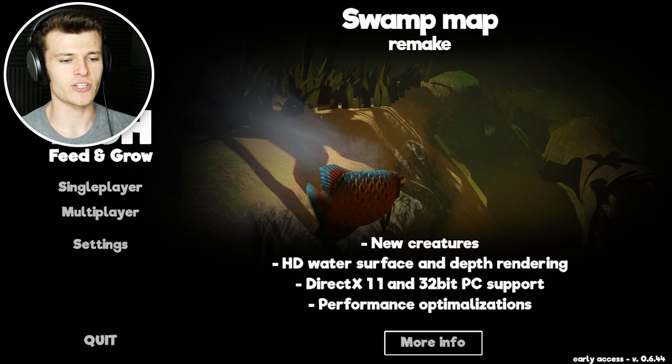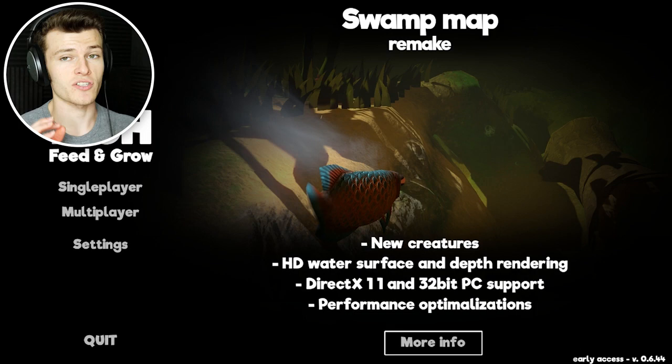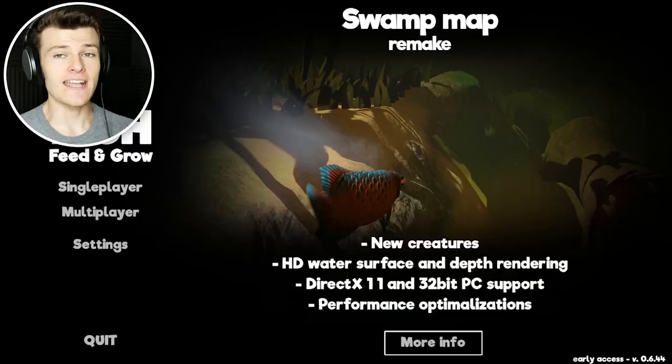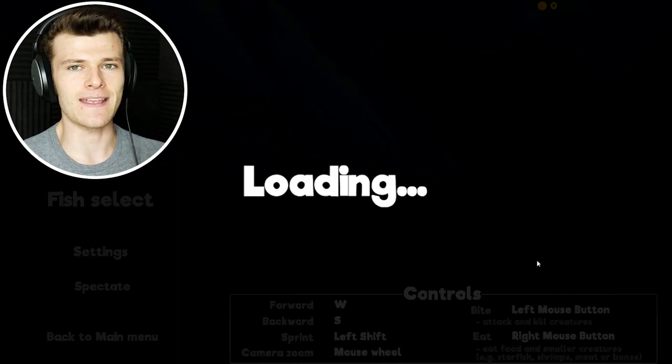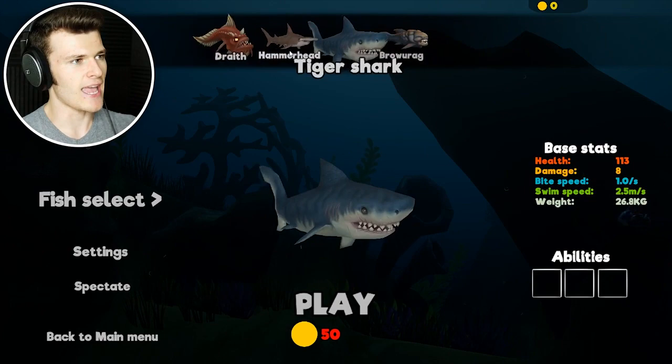There'll be a link in the description — not really, I always forget to put links in the description. Anywho, they added another pretty cool creature. They added a bunch of small stuff like worms, but they also added one more large creature. It's a hammerhead shark, and it's on the ocean map, and it only costs 40 golden coins. For a small price of 40 golden coins, you yourself could become a hammerhead shark. That is exactly what I'm going to do — gather money on the ocean map and unlock the hammerhead.